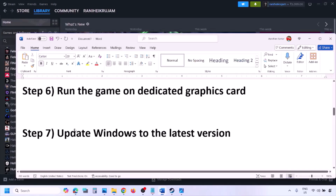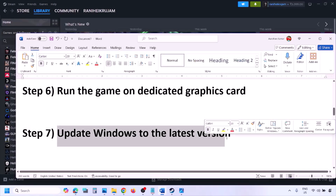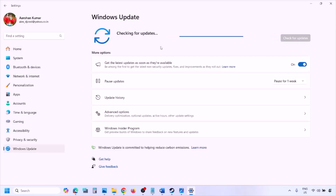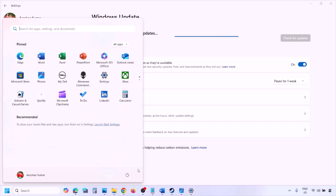The next step is to update Windows to the latest version. This is important — go to Windows Settings, go to Windows Update, and click Check for Updates. Once all the updates are installed, restart your computer and after the restart launch the game and check.